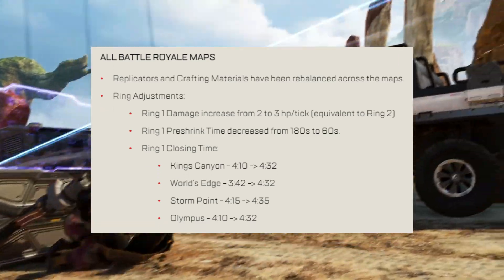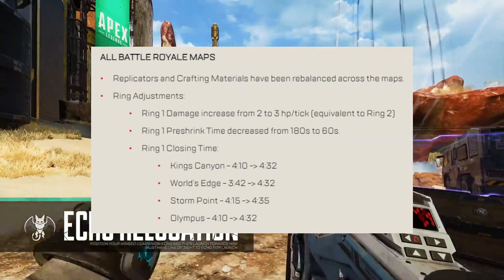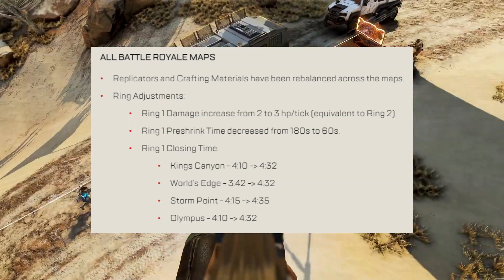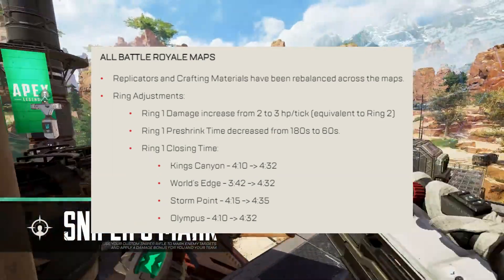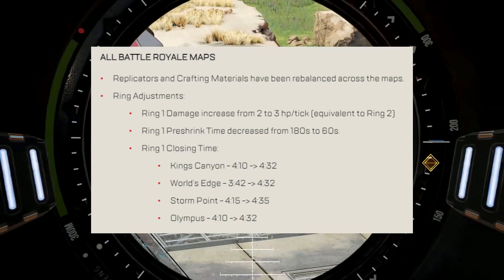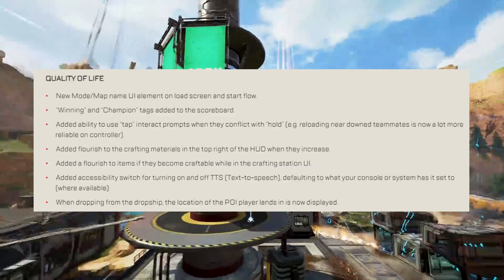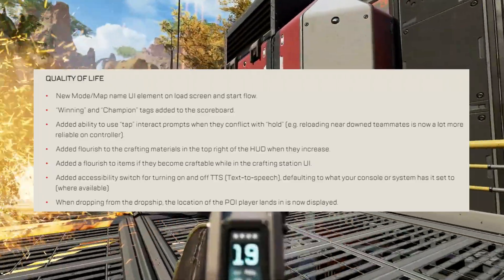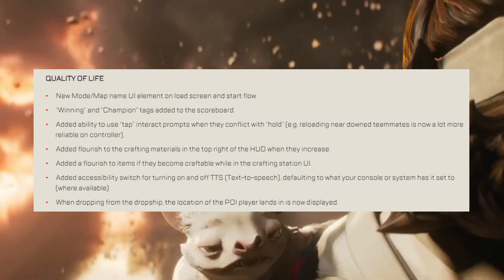Ring 1 damage has been increased to 3 HP per tick from 2 — basically ring 1 damage is now the same as ring 2 damage in Season 13. The ring 1 pre-shrink time has been decreased to 60 seconds from 180 seconds, and the ring 1 closing time across all maps has been increased by about 20 seconds. World's Edge ring 1 closing time has been increased by about 50 seconds. Winning and champion tags have been added to the scoreboard.